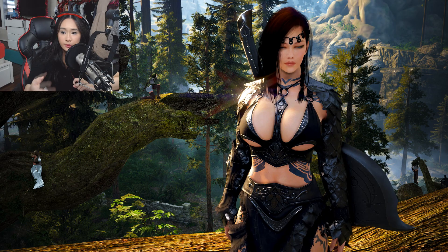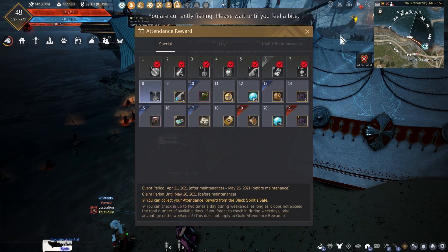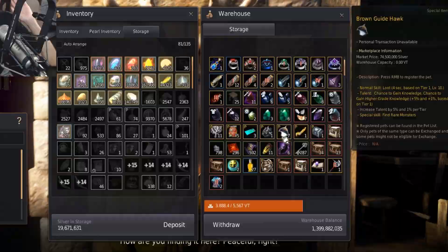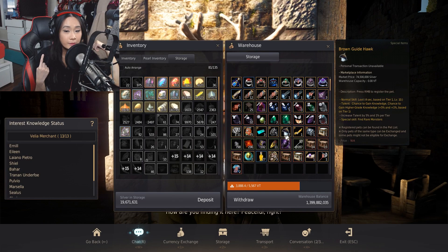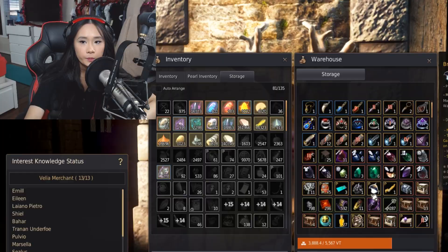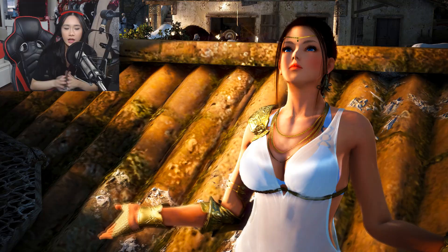You would place a pre-order on that pet when the servers are updated for the next day. You'll know it's the next day because daily attendance rewards are given at that time — a new day starts at 5 p.m. PST. By doing that I was able to get seven Brown Guide Hawks. To summarize step two: check the events, check if there are any pearl items rewarded, and if there are, place a pre-order when the servers are updated and you'll be stocked up.